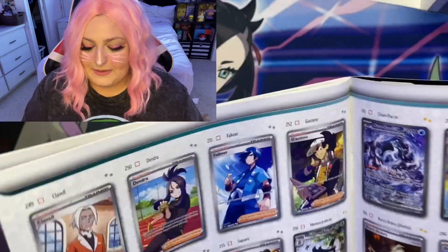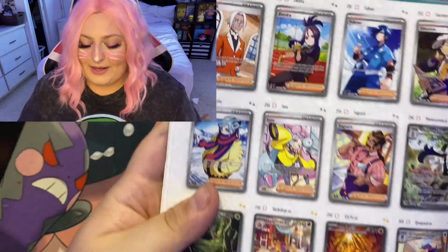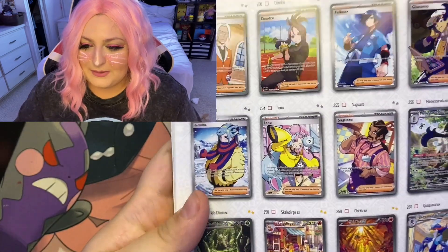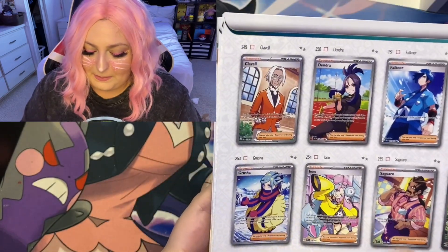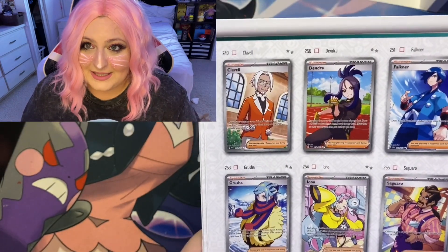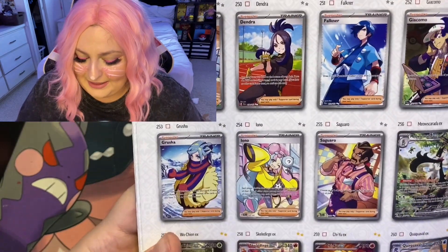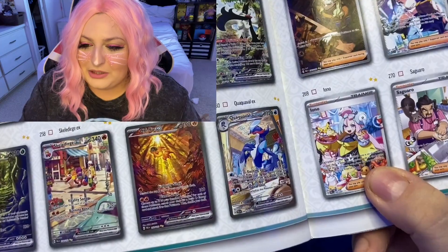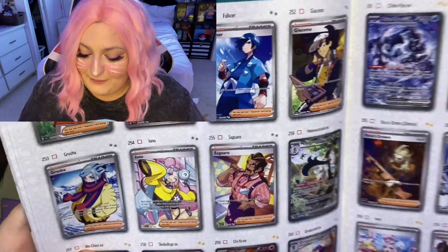I want to play the game. Here we get into these amazing full art trainers. I really want to pull the Iono — obviously everybody wants that Iono because it's waifu tax season. I want the special illustration of the Iono if I could pull